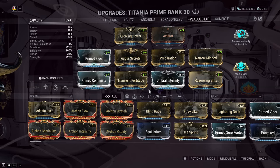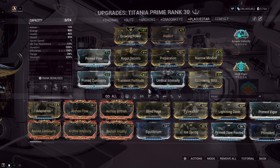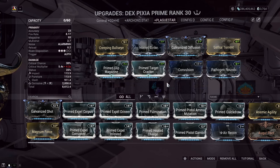I'm also going to put my Titania build on screen. She's great for Step 2 — getting the mixture from the cave — but also her Dex Pixia secondary weapon deals fantastic damage to the Hemocyte. She's a reliable boss killer, so if you need extra damage to carry your team through the boss because others are slacking, I can recommend her as a good choice.